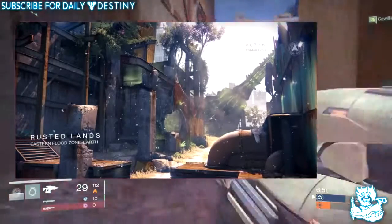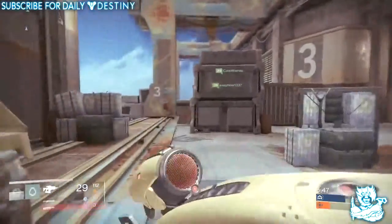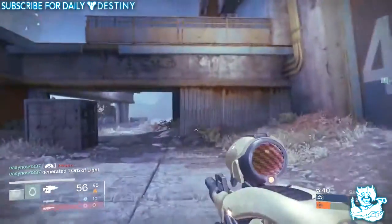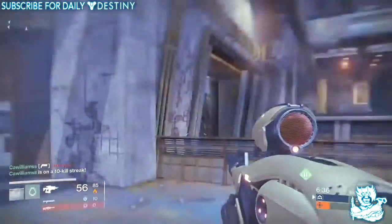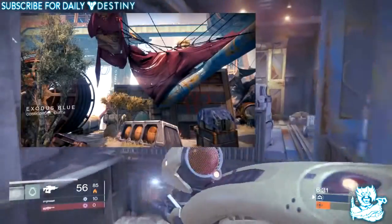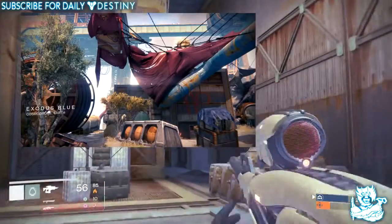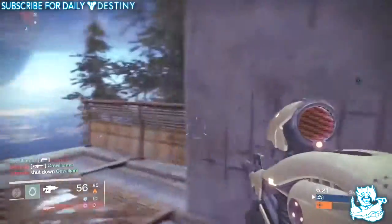Rusted Lands: blocked off the monitors above Control Zone A to prevent players hiding in them. Shores of Time: added a Vex pillar to prevent players from sniping through a small gap on the ninja platform. Implemented multiple fixes to stop players from getting into unfairly advantageous positions. Exodus Blue: multiple fixes implemented to stop players from getting into advantageous positions, especially near the giant holes near Control Zone A. Fixed an issue with visibility clipping behind Control Zone A.